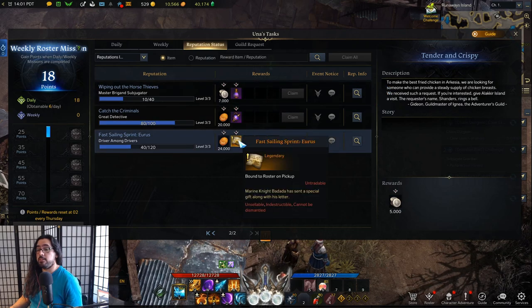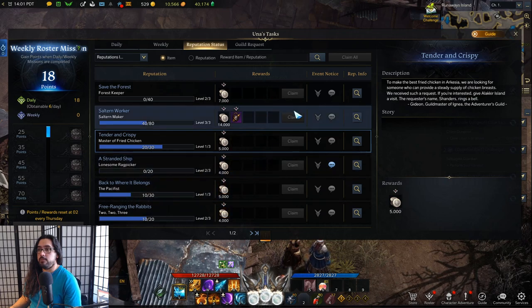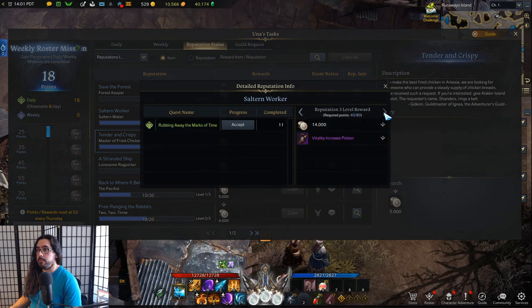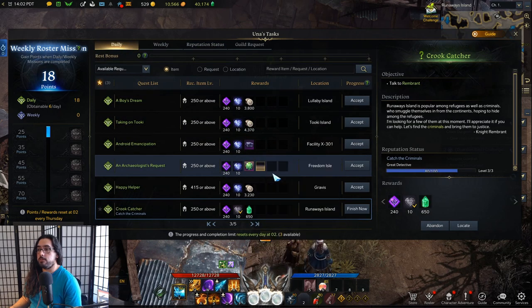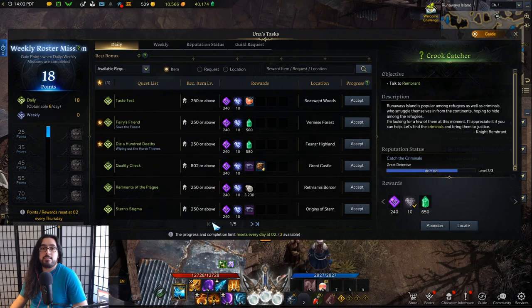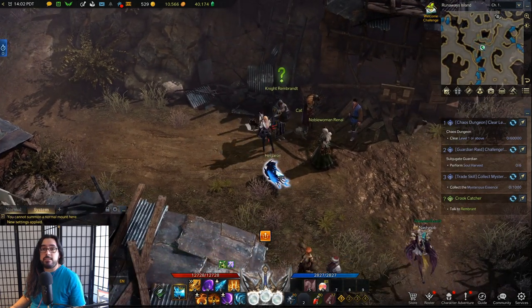You should be doing dailies that give good reputation rewards along with the actual stuff you want, whether it be leapstones, star's breath, or harmony shards. That's it guys, that's how to do Runaway Island. Hopefully this helped you out — take it easy, bye!